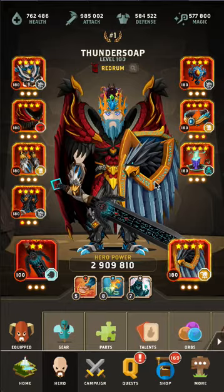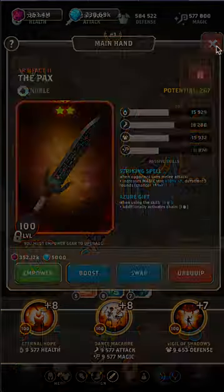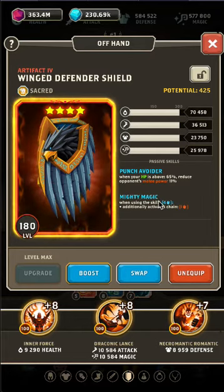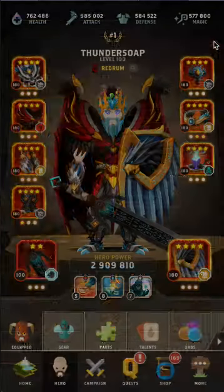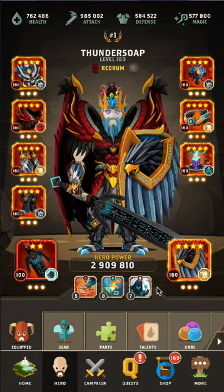Let's launch right into this. The core weapon here is obviously the PAX. The big thing that we use this for is right here: when you use four blue, you gain one white. And we come over here and we're pairing this with the Wing Defender shield, mostly for this Mighty Magic passive, where we use the four blue and get the one red. So whenever we use four blue, we're going to activate one of each.